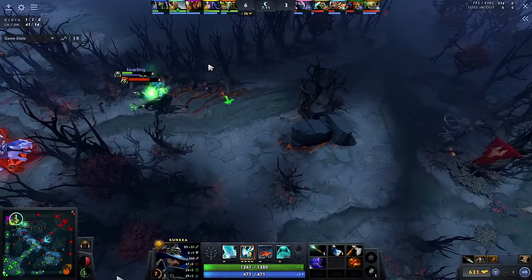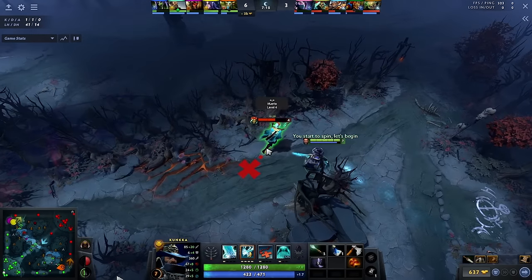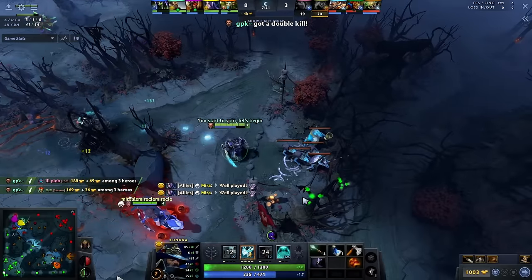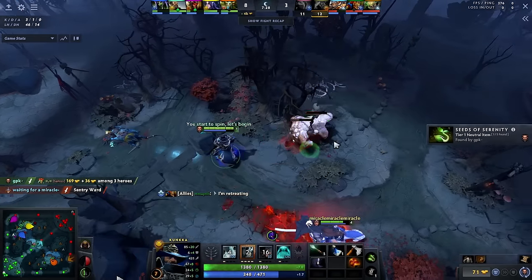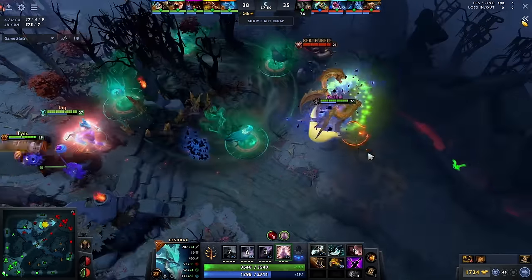Category 3: Mix of Both. These are heroes that have some form of catch and can also be greedy. They generally can have an impact without items, but if they play greedy, they can have immense impact. Examples are Leshrac and Kunkka — both have catch and good farming capabilities and can essentially become the carry from the mid lane if required.